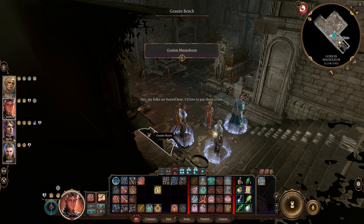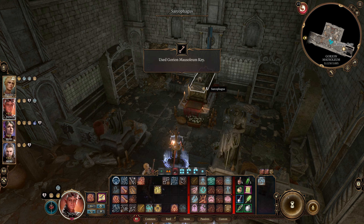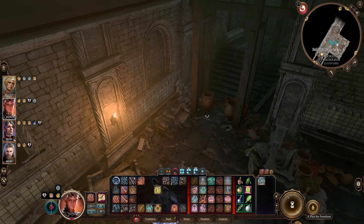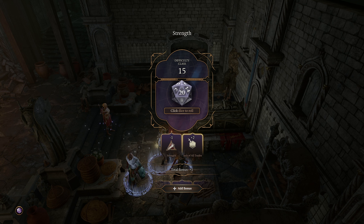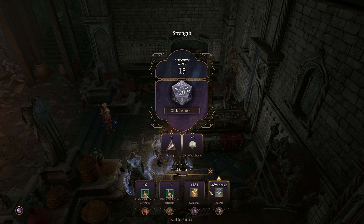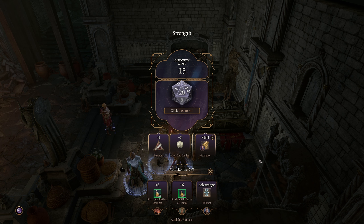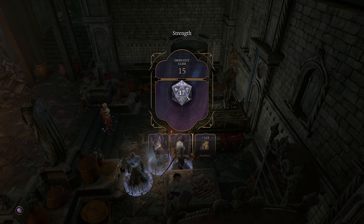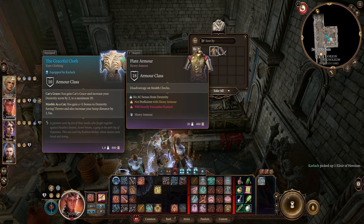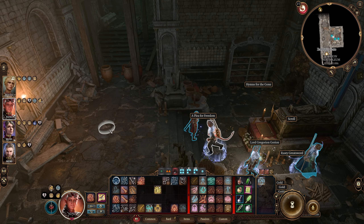The Garyan Mausoleum — let's go in there. 'Hey, my folks are buried here, I'd like to pay them a visit.' Here lies Lord Gregorian Garyan, first High Constable of Baldur's Gate. There's a strength check — we should not be doing it with this character, but we'll give it a shot anyway. We could use Enlarge to get advantage. It worked out. Inside there's an Elixir of Healer, Elixir of Heroism, some plate armor to sell, and the bones of Lord Gregorian Garyan — I don't know why I'd want those.